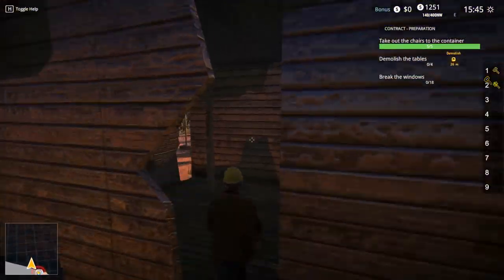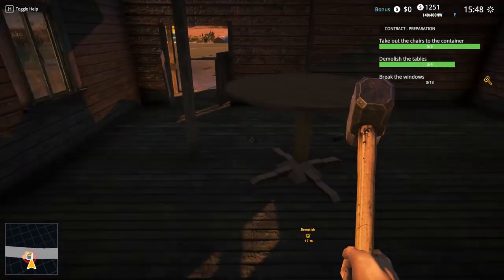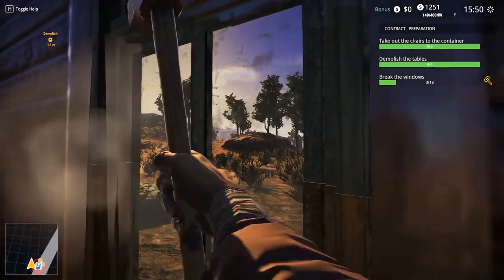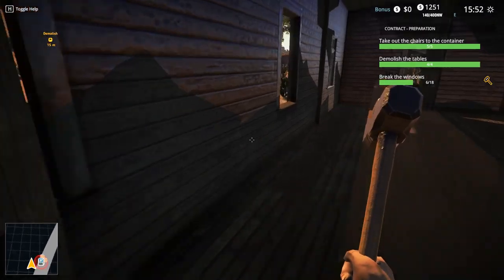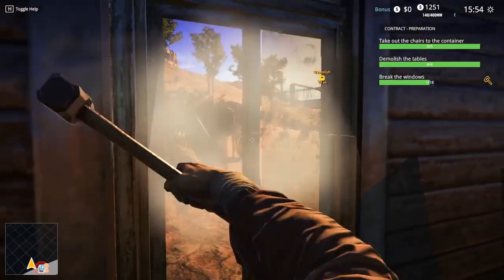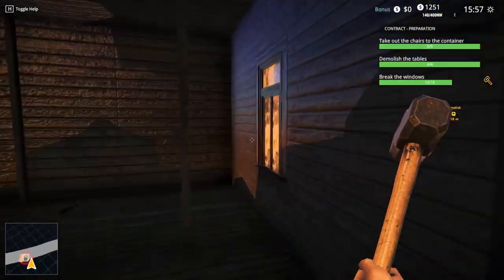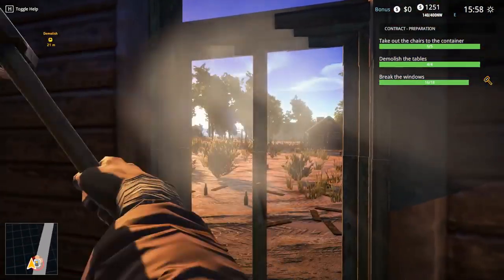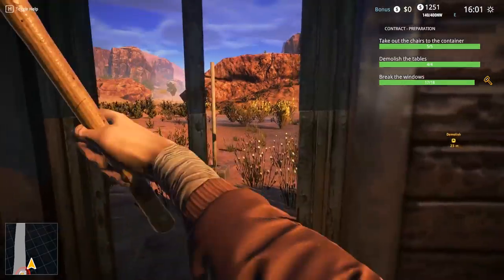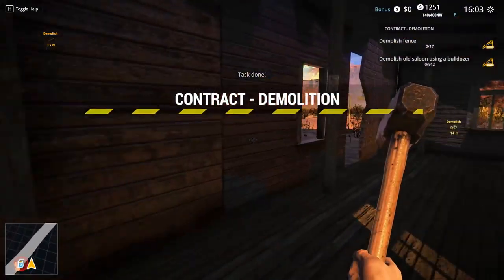Got it out. I think I like first person better - it's just better. Gotta break the windows - oh man, it's gonna take a long time breaking each one. Why do I have to break the windows? I'm going to demolish the whole thing - why would it matter if the windows are intact if I'm gonna knock them down? Am I taking the glass out a little piece at a time? Oh crap, I missed some. Got it - alright, that's done.